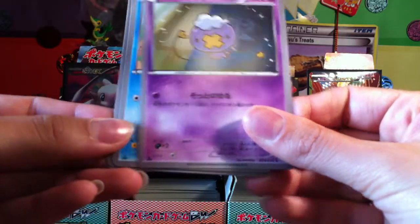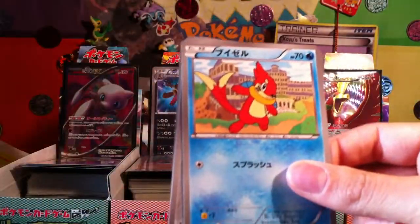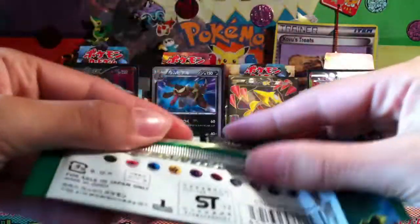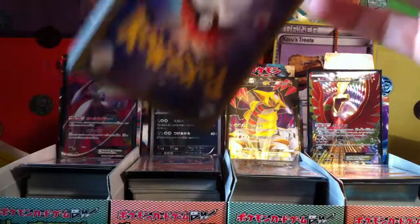We've got Drifloon, Floatzel — no, oh my god — Buizel, Aron, Roserade and Bibarel. I'm having terrible luck pronouncing these Pokémon names or just getting them right in general.